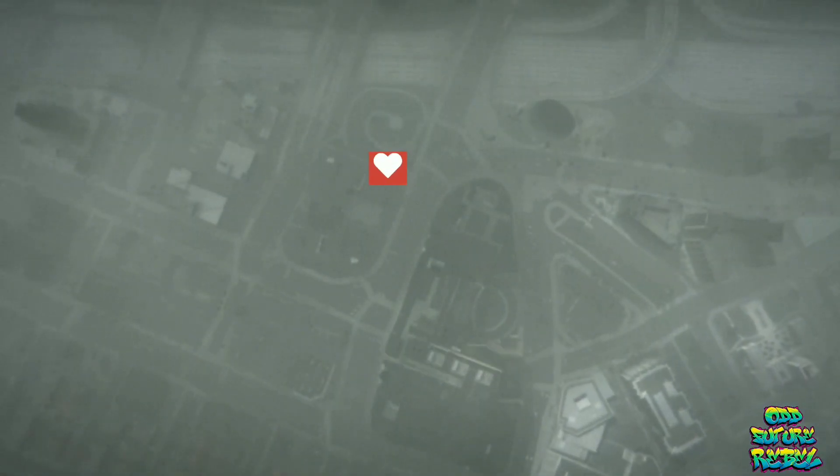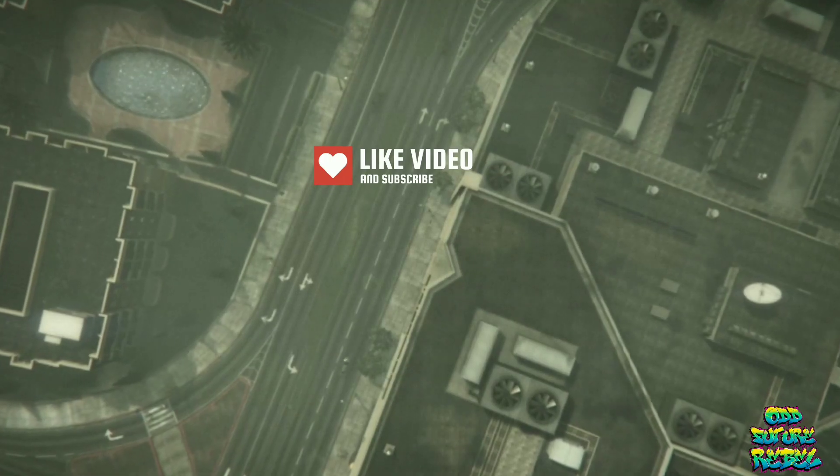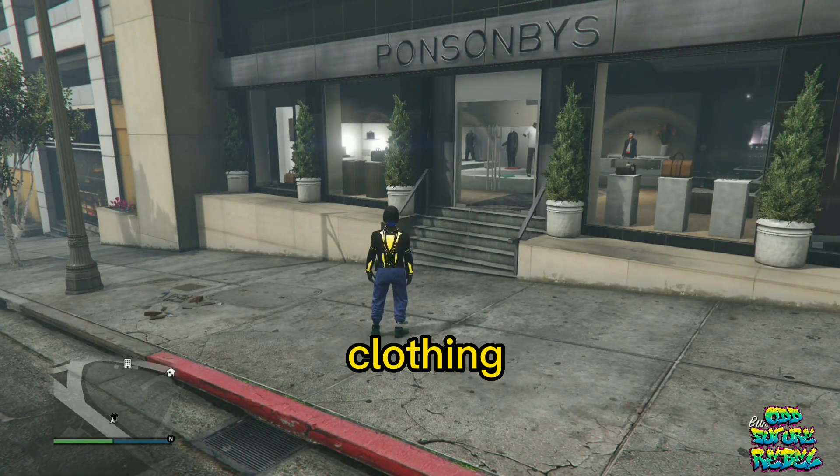I'll be showing you how to get the police gun belt onto any saved outfit. This only works for the male character. Make sure you have your saved outfit ready to go, then head over to any clothing store on the map.